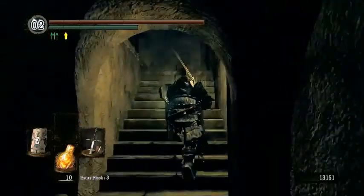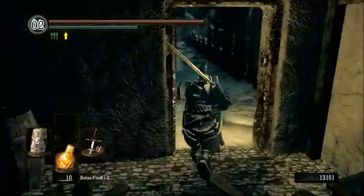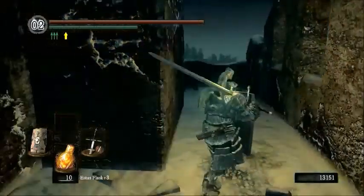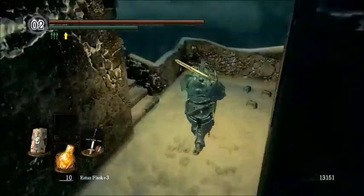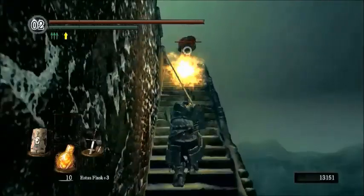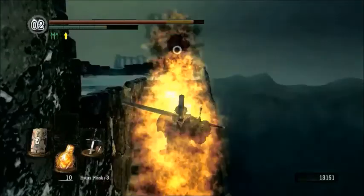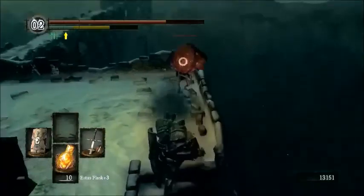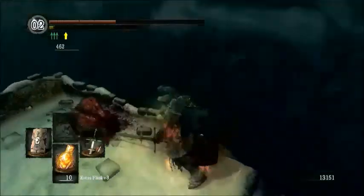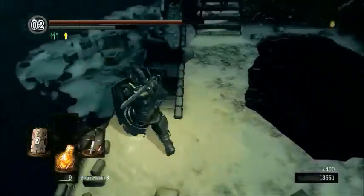You're probably going to end up grabbing the master key anyway if you want to go the normal route through this area. So we're going to head up this way first and up here. This is one of those fire-breathing ones. As you can see I actually attempt to judge my distance properly. There's actually one behind us and one in front of us, which is draining our health like ridiculous.